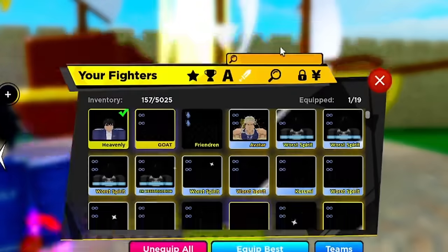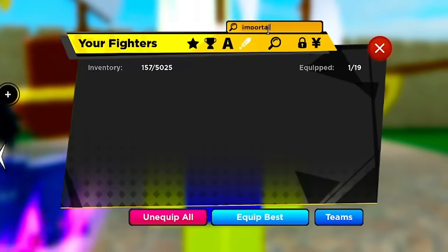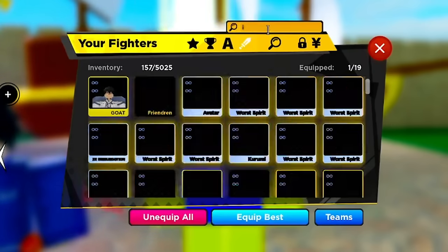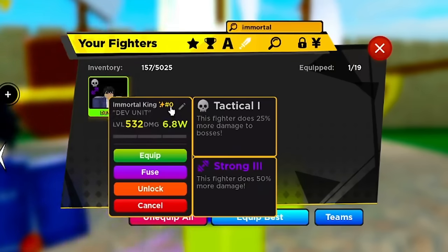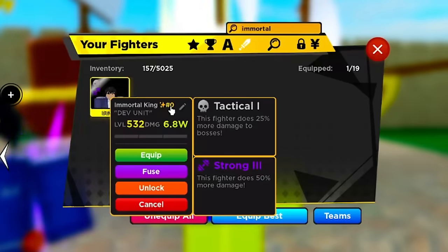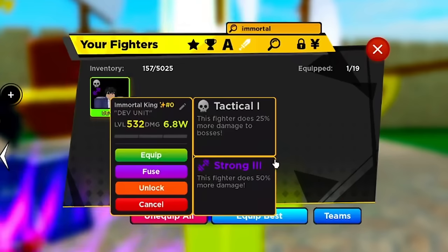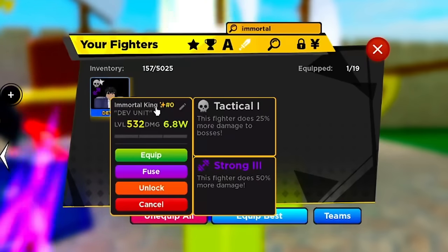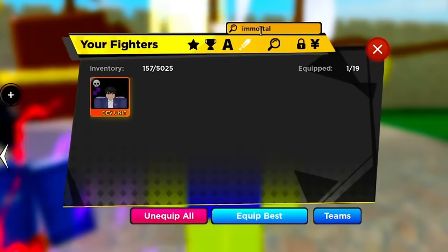I do have a heavenly — I just don't show you guys to keep it fair to all the other players. It's actually a dev unit, number zero. That's why I don't show it in videos and why I don't level it up, because it would be unfair. But I do have one — it has various passives, shiny — I know what I'm doing.